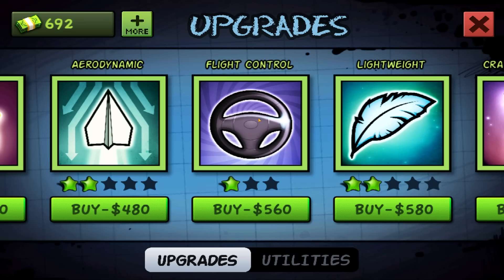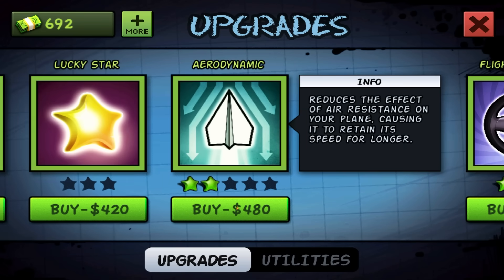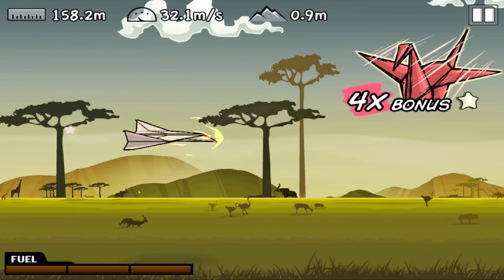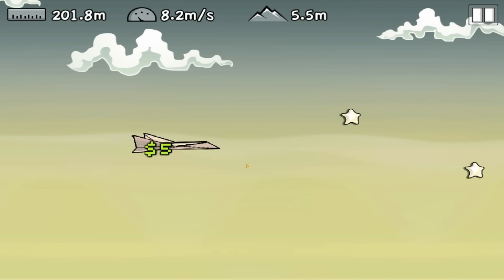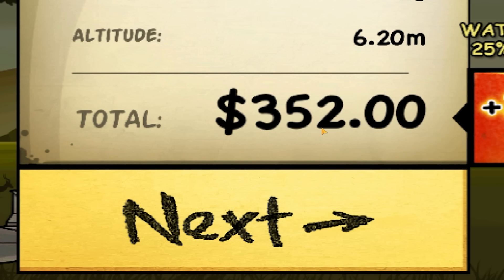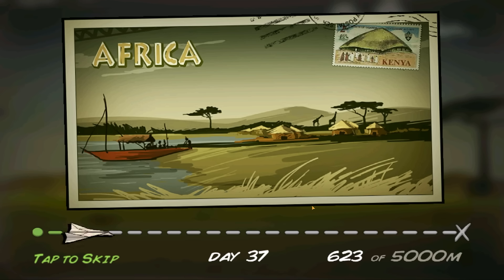No point doing the flight control because I literally can't use it. Let's upgrade our aerodynamics. Get the speed up, we're up to 30 meters a second. We hit a windmill as well, love to see it. Now we're just coasting down. Nice landing. 352 quid — not a bad day in the office.